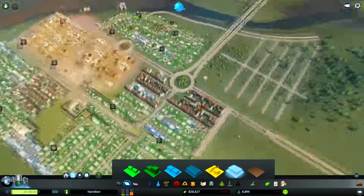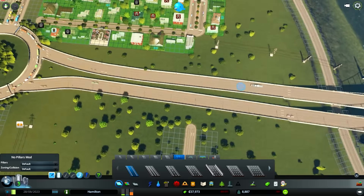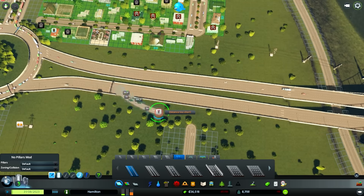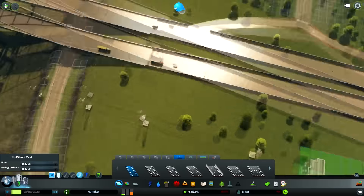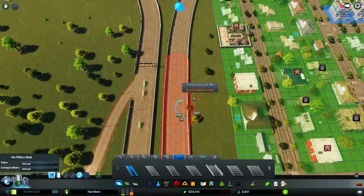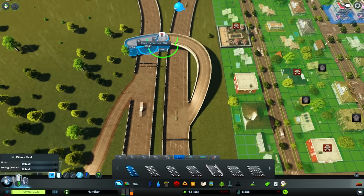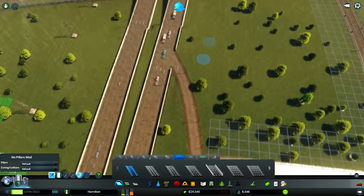We need to build office zones because people desperately need to work. We still need to hook this up to the interstate — I haven't even done that yet. We can build this one off of here like that, and this one off of here like this. Then we have to hook this up to the other direction as well, and run this over and cross. We should be good for that side at least, then we can do the other side.